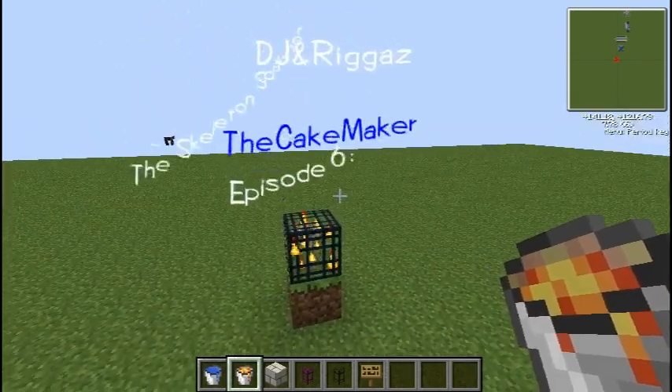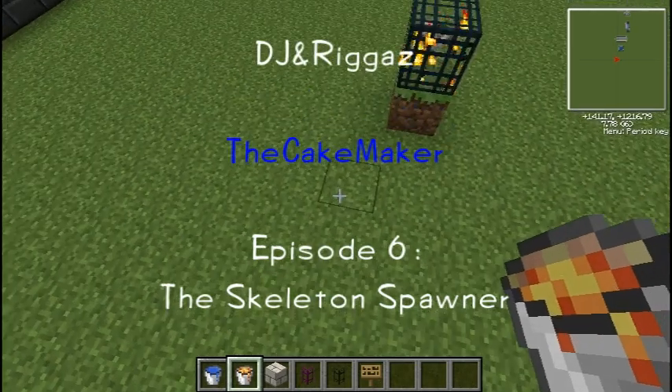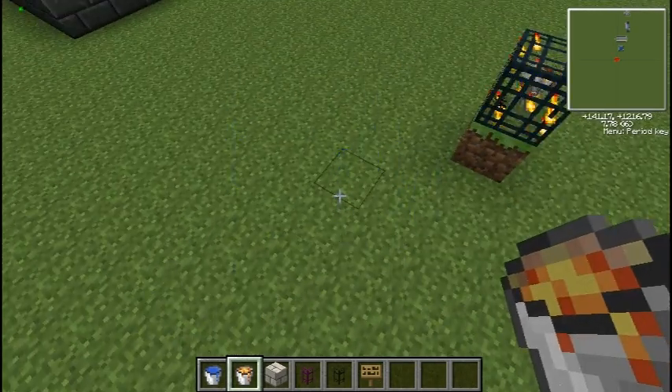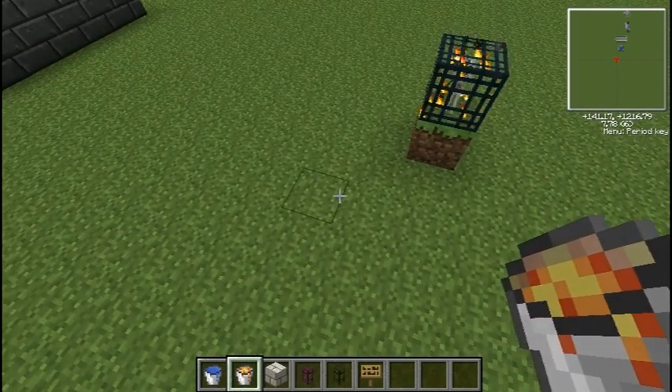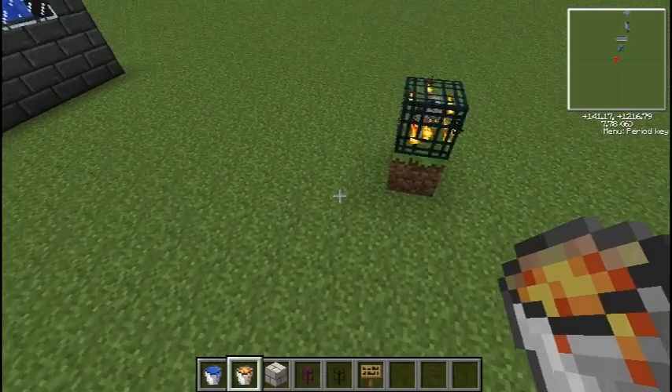Hey guys, DJ here with another tutorial on Tech It!, and this one is an automatic skeleton spawner farm. This is using a laser — it's a lava blade technique — and this is part 6 of the cake maker farm.